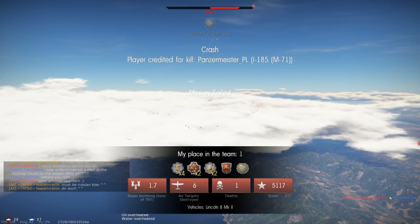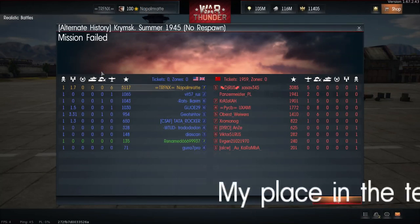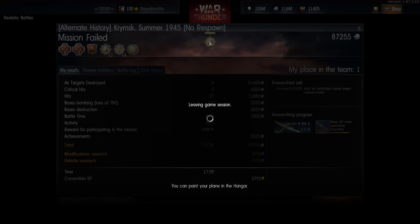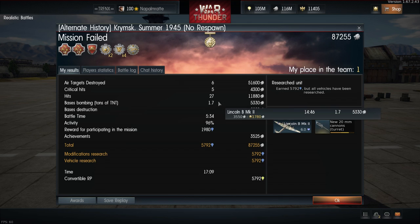And that's the battle — we lost. The entire allied team actually failed. For six kills, five critical hits, and 1.7 tons delivered, I got 87,000 silver lions and 5,792 modification research points — with a 30% research point booster on a premium account. At that point I hadn't even unlocked the fully upgraded 20mm cannons yet.